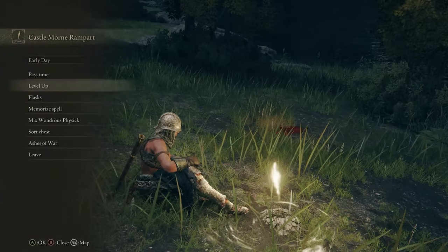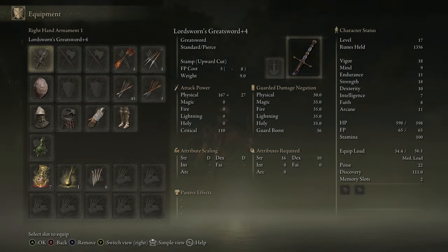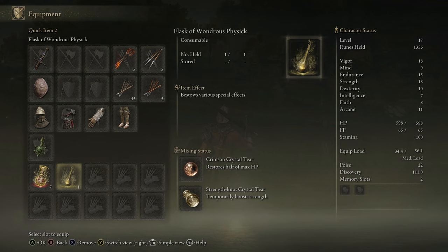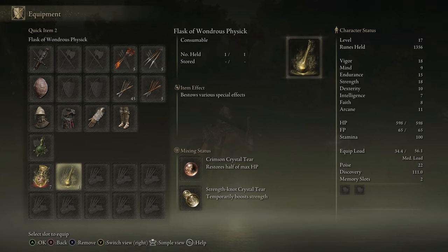At this point your weapon should be at least plus three or plus four. You will have six to seven flasks, and the Wondrous Physick flask will offer us two things: either healing and boosting strength, or boosting strength and endurance. More details regarding the flasks in videos that are coming soon.